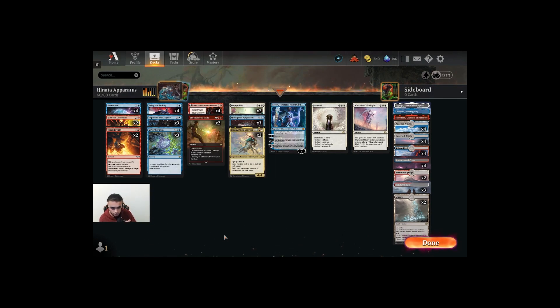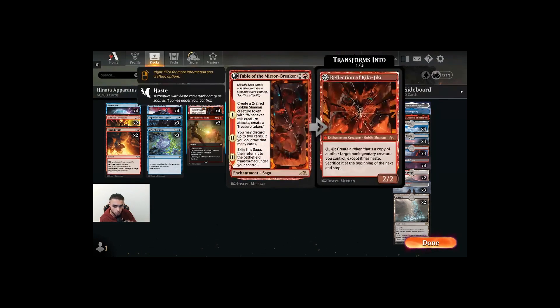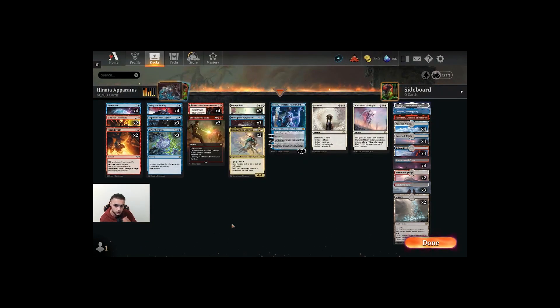Experimental Augury is here to proliferate — it proliferates on the Mind Splice Apparatus, on the poison counters on your opponent, and on our single copy of the Faerie Temporal Pilgrim. Also on our Fable of the Mirror Breaker, so we can make some plays there.